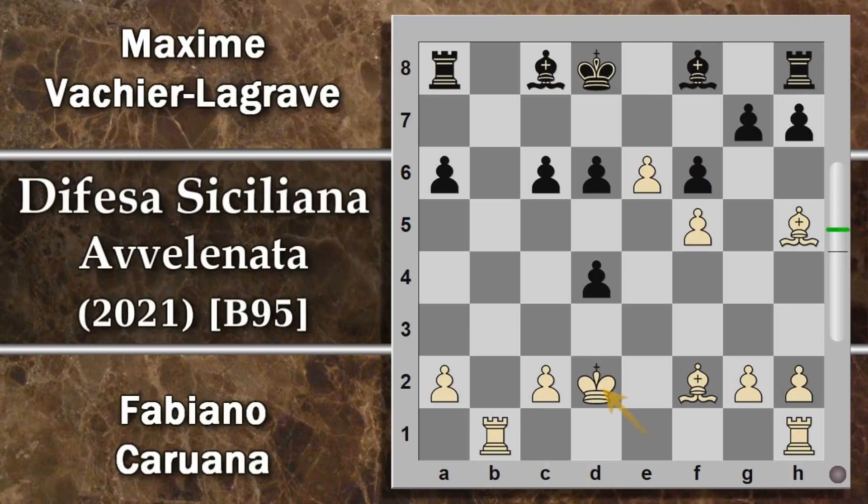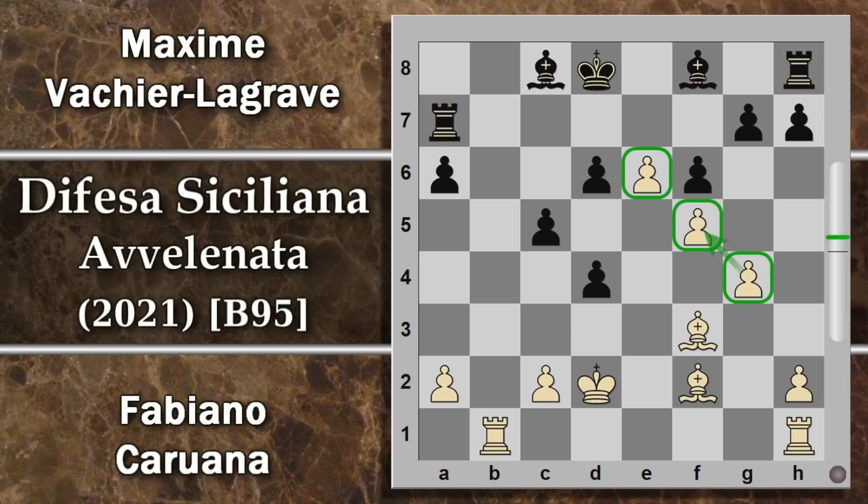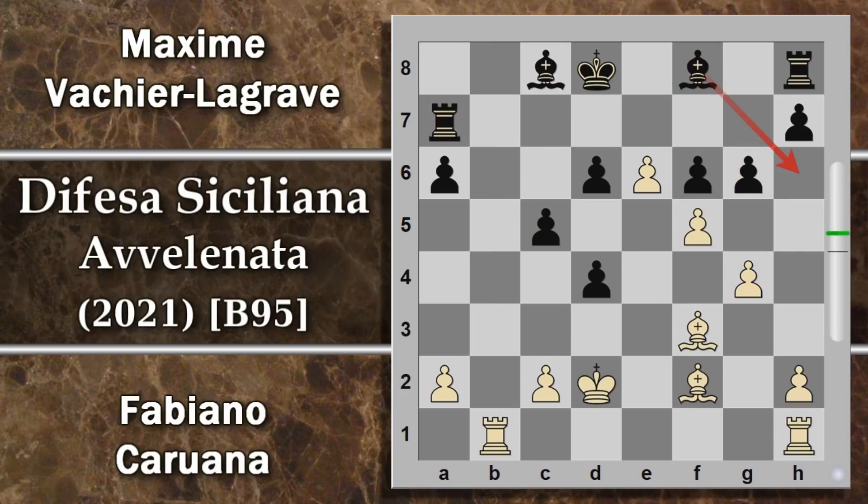Intanto ci pensa Maxime a cambiare le donne, dopodiché gioca c5 per cercare di rafforzare questo pedone. Ecco che il bianco sfrutta la diagonale con alfiere f3, la torre si deve muovere, dopo c'è la spinta g4. Analizziamo la posizione: questa catena pedonale a questo punto è inamovibile, quindi il nero la deve gestire finché campa. Il controllo di questa diagonale è ineccepibile, la torre è bloccata, il bianco controlla la colonna B. Il nero ha grossissimi problemi: questo alfiere non si sviluppa, specialmente grazie al fatto che c'è il pedone e6. La situazione strategica è pessima.